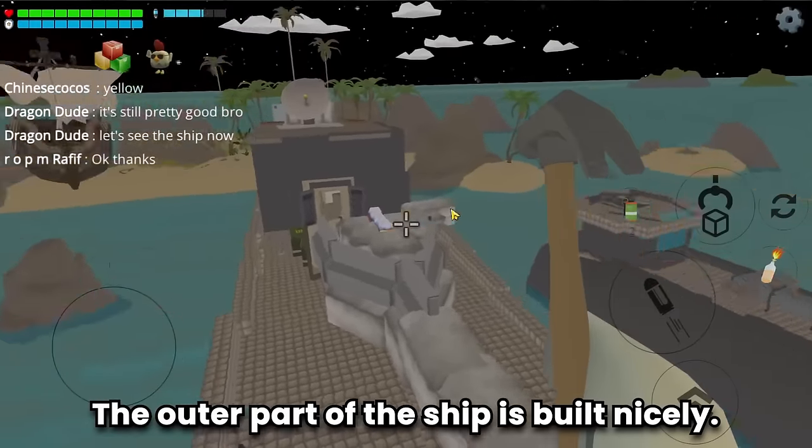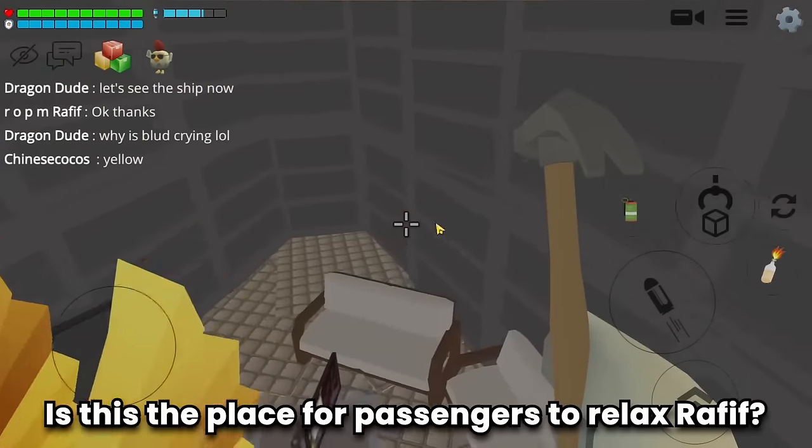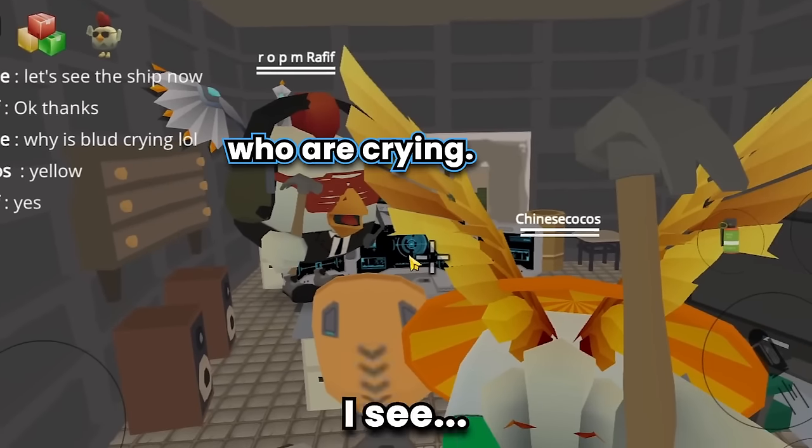There's still no furniture but the foundation is pretty good. Let's see the ship — the outer part is built nicely. Who's this guy and why is Blue crying? Is this the place for passengers to relax? Yup — also for passengers who are crying.